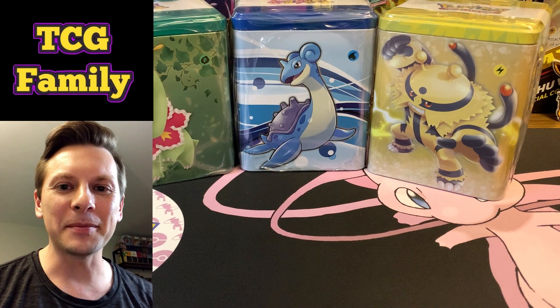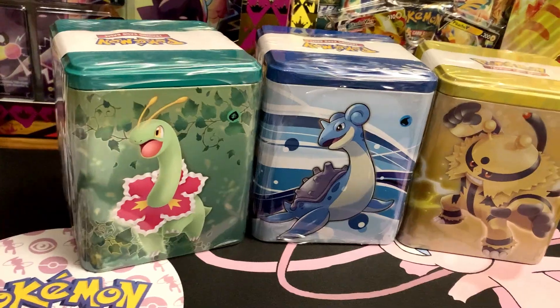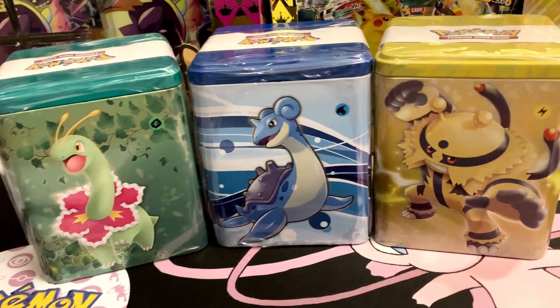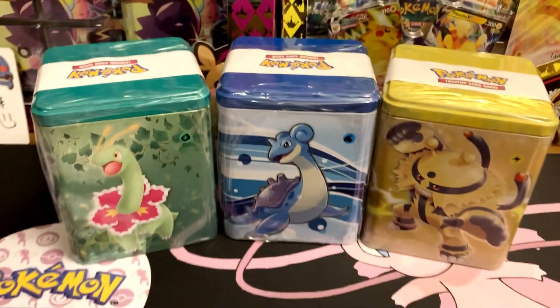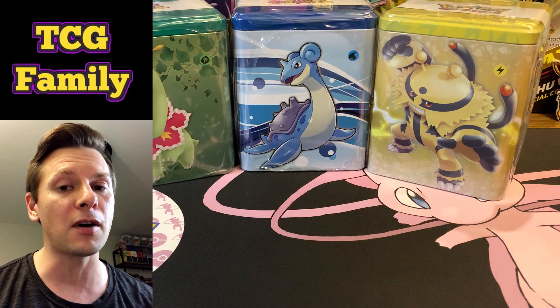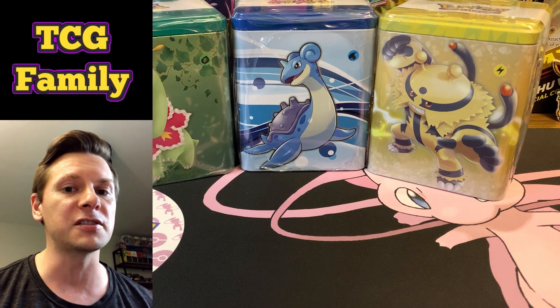Hey what's up TCG family, it's TCG Dad back with another Pokemon opening. Today we've got three stacking tins which I bought from the Pokemon Center website. They were delivered just last week, and on the Pokemon Center website it says they should have Evolving Skies packs in them, which for $16.99 Canadian would make them an awesome deal.